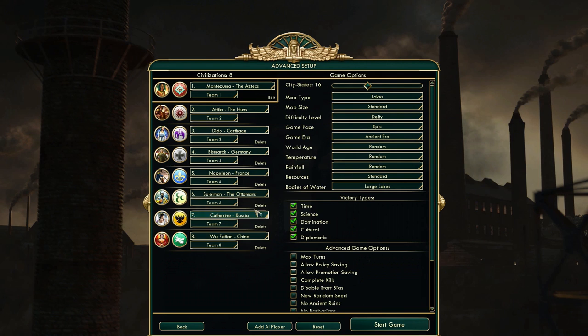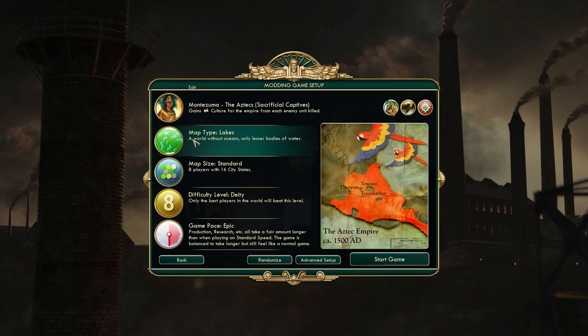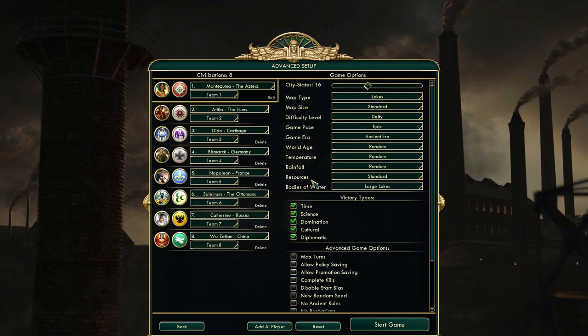As for the map I'm going to use, since all of these AI leaders are batshit crazy, I'm going to need some kind of advantage, if only a small one. That's going to be the Lakes map - a template I've never played on the channel before. I set world age, temperature, and rainfall to random, but I set bodies of water to large lakes - that's the middle option. You can have small lakes, large lakes, and seas. Seas is a little bit overboard.